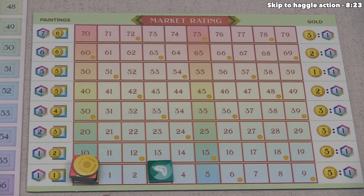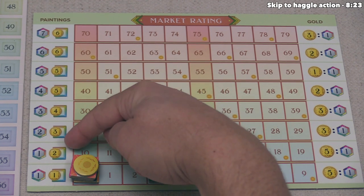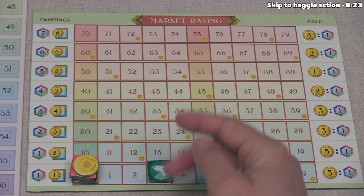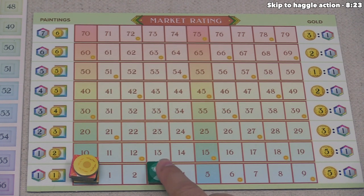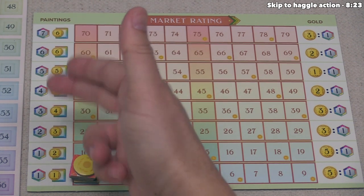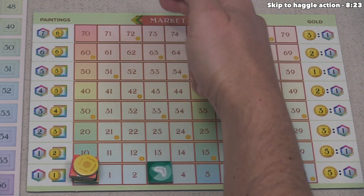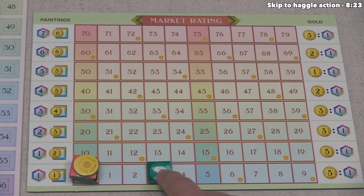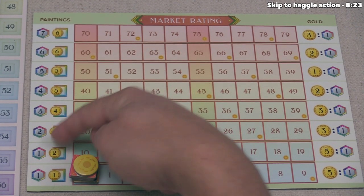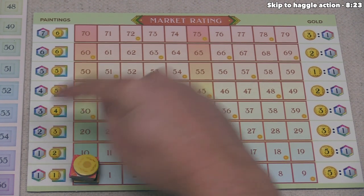That hasn't affected the game yet, but once this token goes up to the next row, that increases the purchase power you get for all those cards. You may have noticed the hexagon symbol — those are what each card in your deck will be worth in victory points at the end of the game, depending on what row the genre token is at. So if Surrealism goes up here, each Surrealism card can be spent as two buying power but is still only worth one point, whereas going to the next row means each one is worth two points at the end.